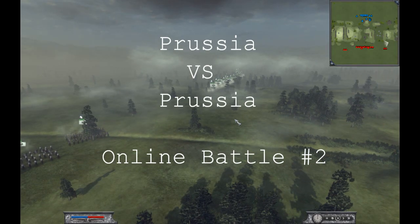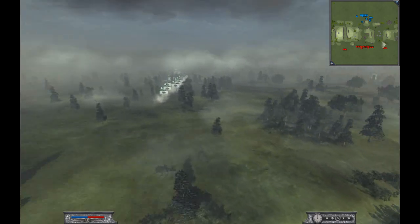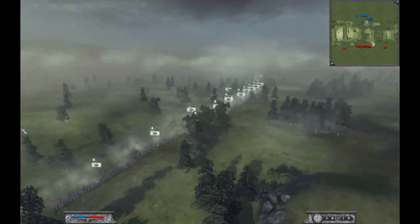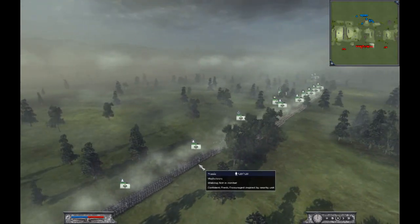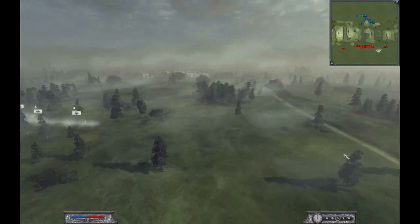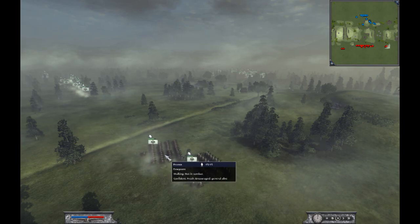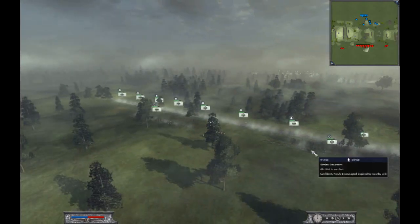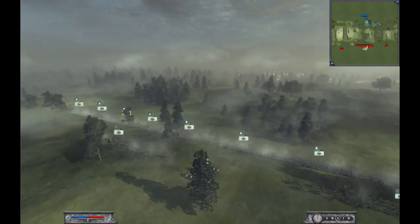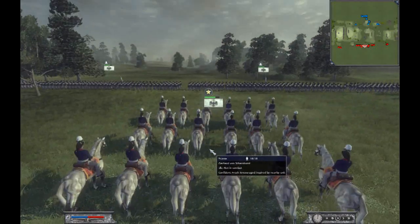Hello and welcome to another video commentary of Napoleon Total War Online. This is Prussians vs Prussians. My army consists of 6 units of musketeers. On each flank I have 1 unit of cuirassiers and 1 unit of dragoons. I also have 2 Silesian Schützen, which are my skirmishers, and my general is Gerhard von Scharnhorst.